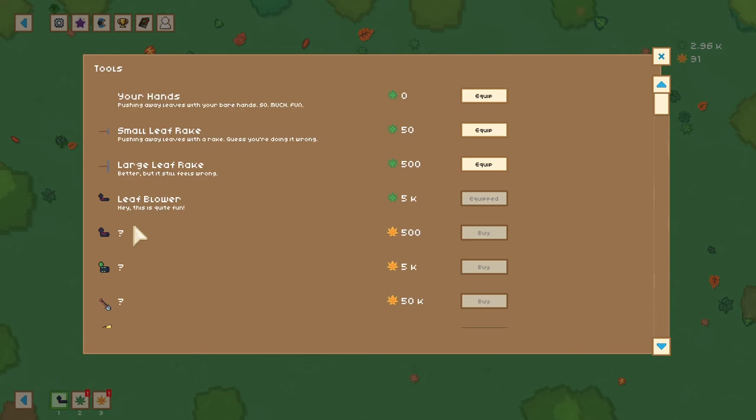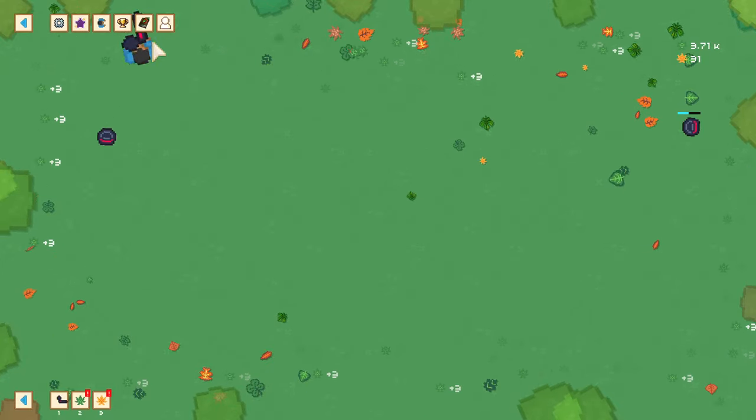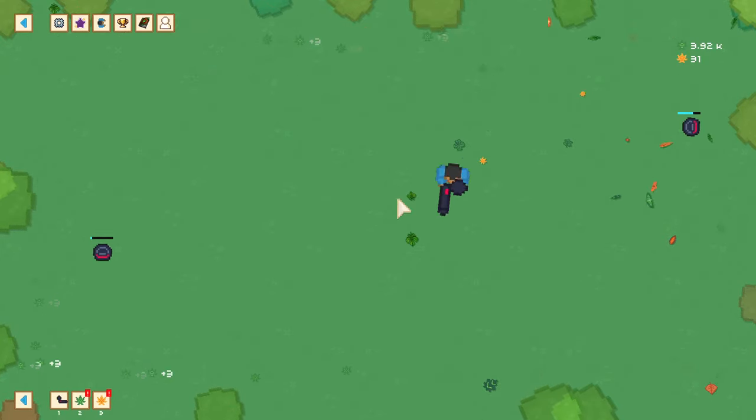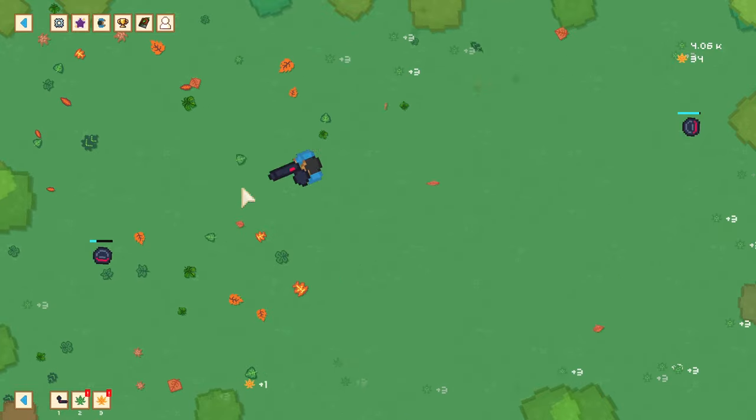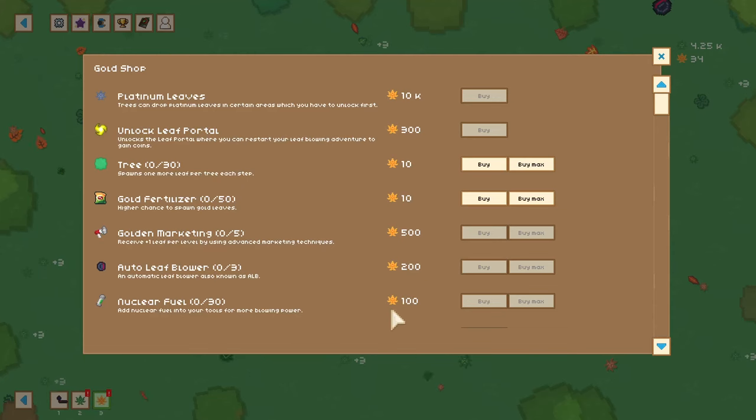The big thing I want right now is the big leaf blower. But is that something I really should be working on first? The blower I have at the moment does seem to be clearing things out pretty well — it's not that hard. Maybe I should be investing completely in more leaves. Wait, can we grab one of the golden trees? It's only 10 gold leaves for a golden tree, so why don't we just grab one?